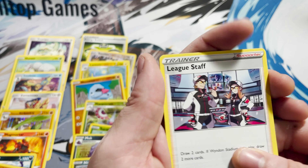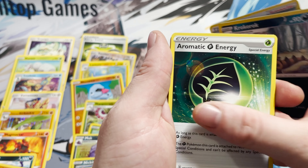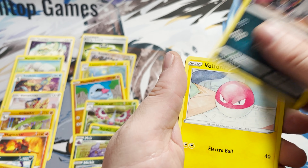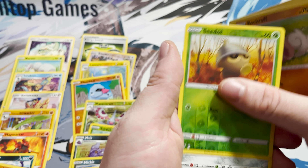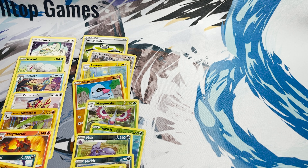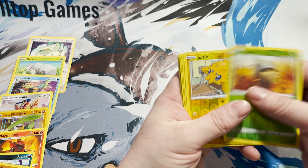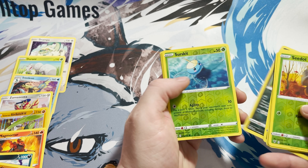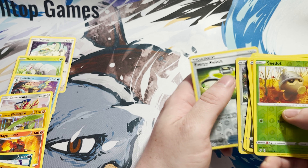So that's 3 holos we've had and nothing else. Code card for you guys there. We've got Duosion, Darmanitan, Oricorio, Rockruff, Blitzle Reverse Holo, Joltik, and Ninjask for the rare.